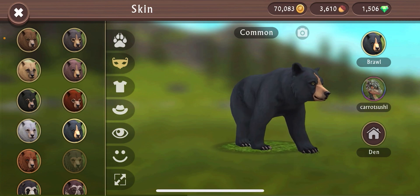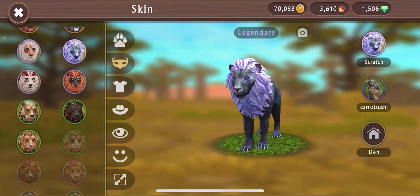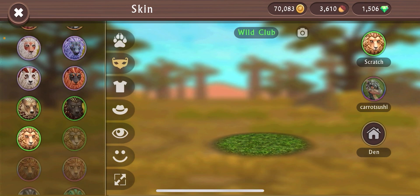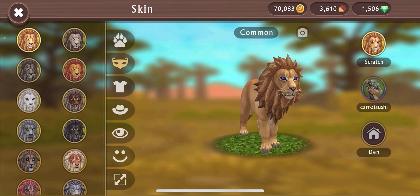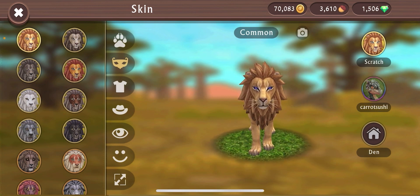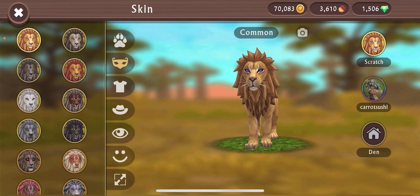Now moving on to the next animal — the lion. I love how the dark blue eyes look on the lion. Starting off with the basic skin — very good, 10 out of 10. There's really nothing you could do to add to this, it looks like a real lion. The mane is very good for a game. Wildcraft is just an animal simulator, and for a mane to look that good — pretty solid, 10 out of 10.